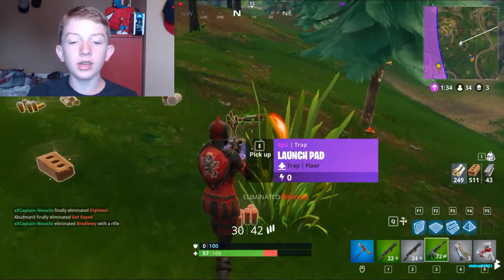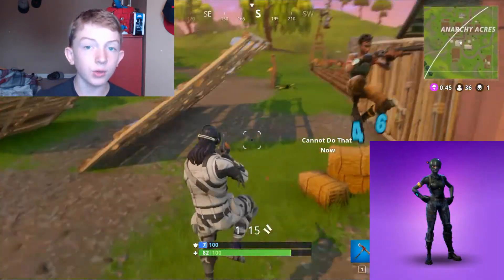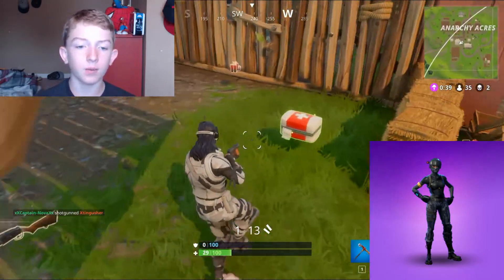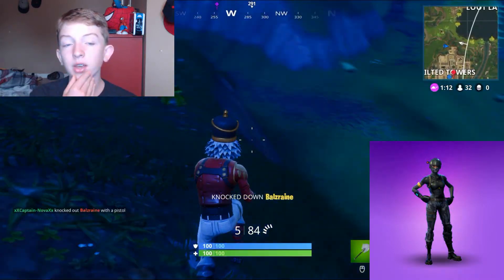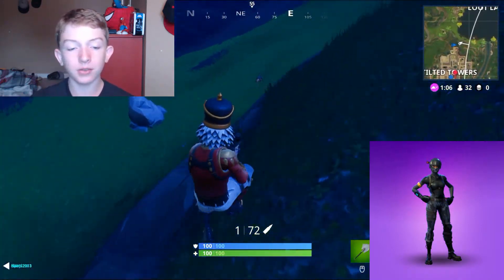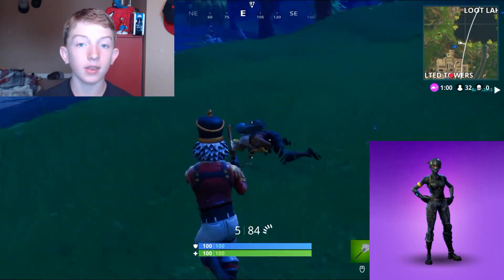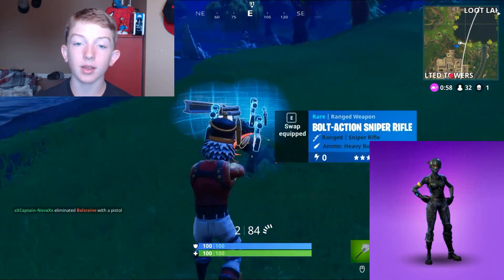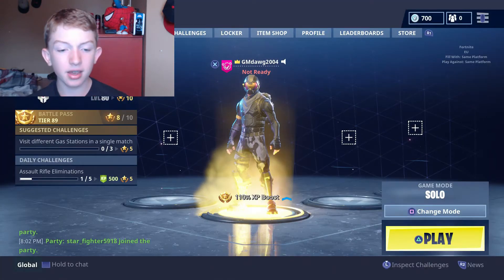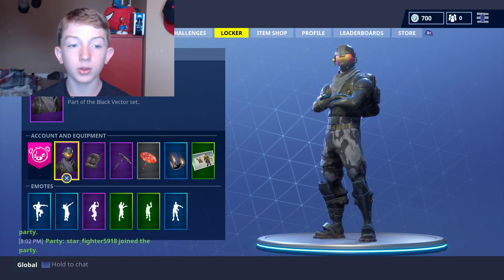Next on the list is number four — the Elite Agent. You get her from the season 3 battle pass, one of the last two skins you unlock. She looks awesome. She's got a little red flashlight on the side of her helmet, awesome camo pants, a camo face mask, and a really cool helmet. She's basically the female version of the Rogue Agent from the new starter pack. The Elite Agent is a pretty cool skin and I've been using her tons lately.